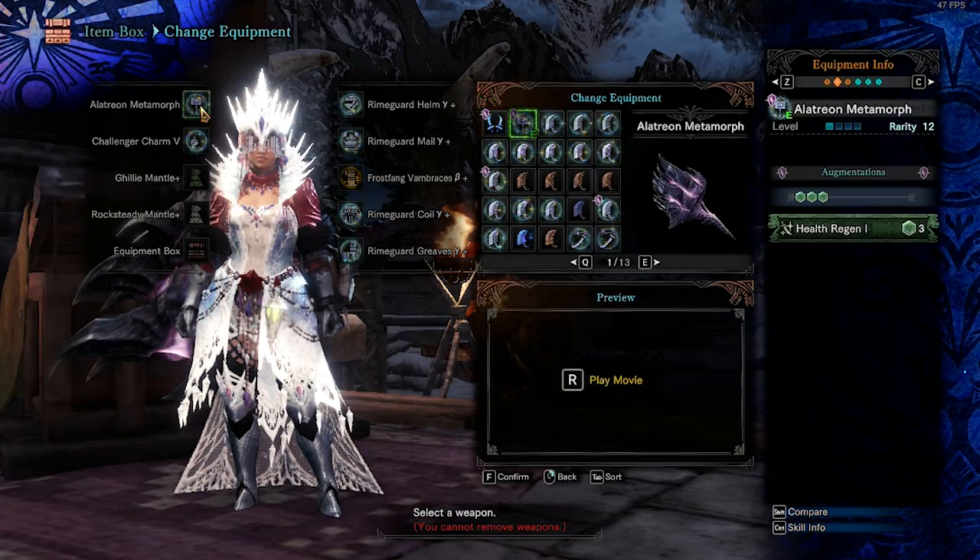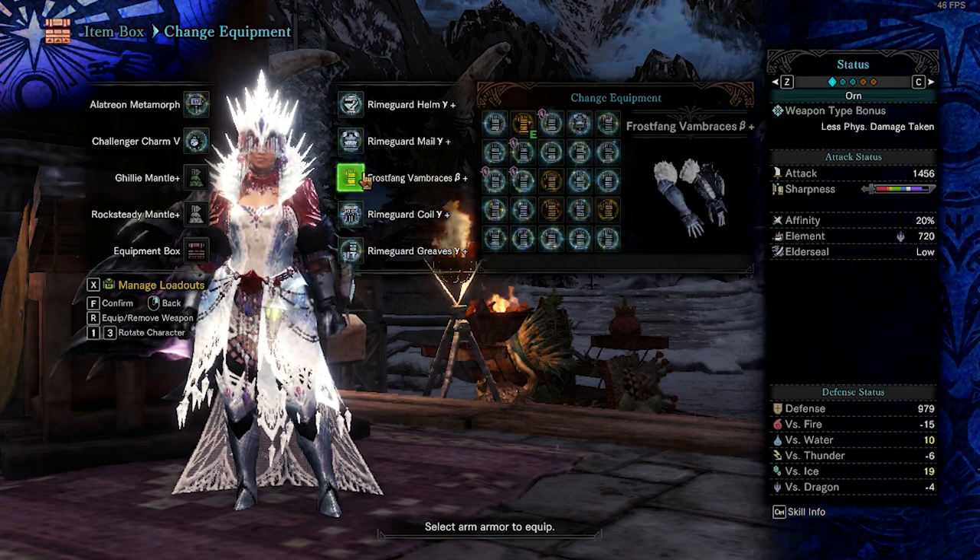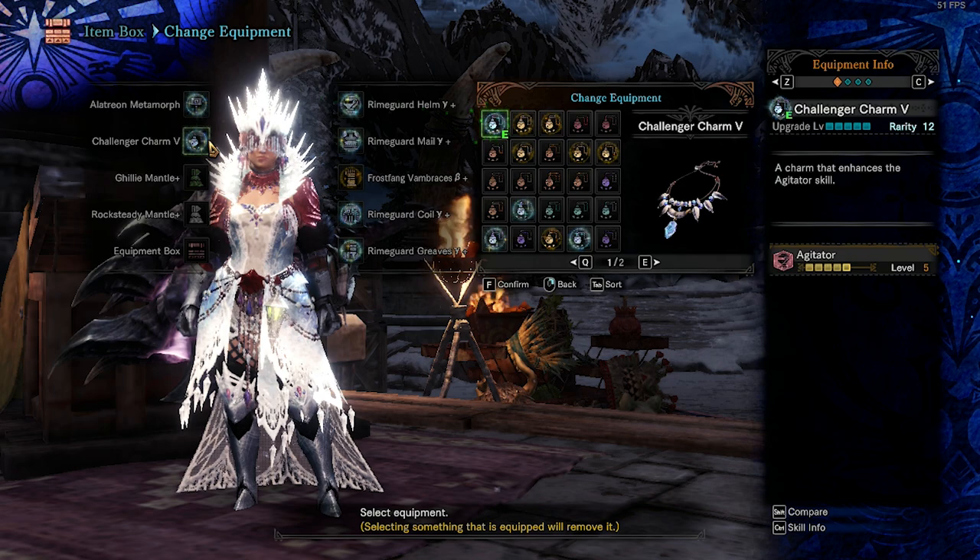Pick Allatrian Hammer with Health Augment. Wear 4 pieces of Rhyme Guard Gamma and Frost Fang Arms Beta. Pick Challenger Charm 5.